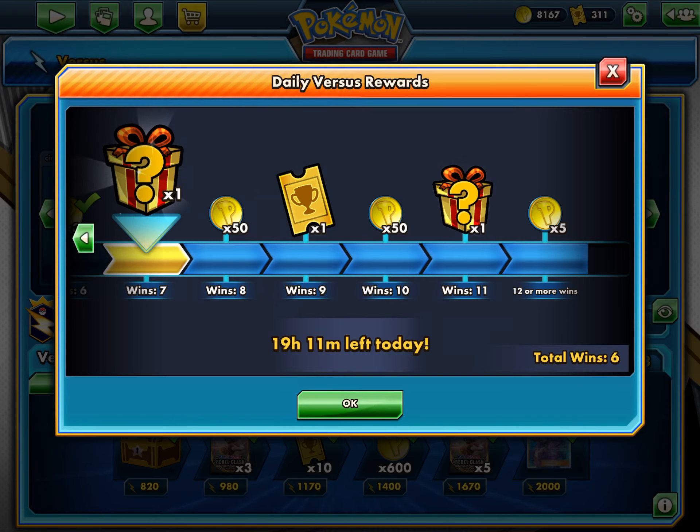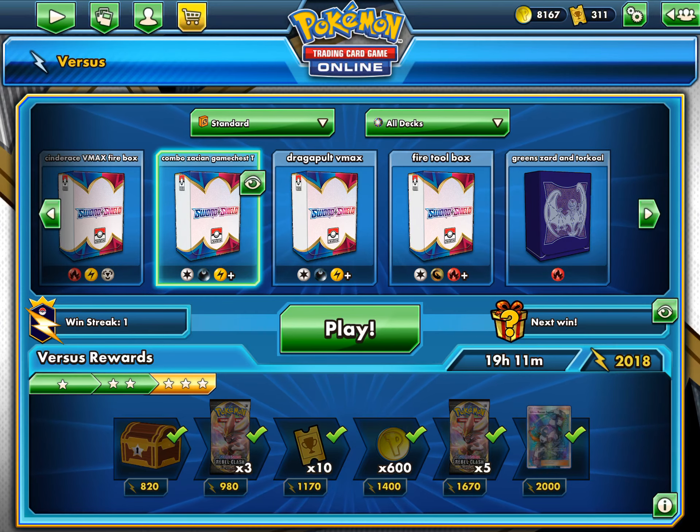Just grind your daily rewards and then go for the next set that comes out, repeating that every single day. Trust me it'll add up — you'll get a lot of coins. I have a lot of coins because I play every day and get my 12 wins. I also have a lot of tickets because I don't really play events — I just play the ladder. The ladder gives me a lot of coins, and coins let you buy packs to help build your deck.